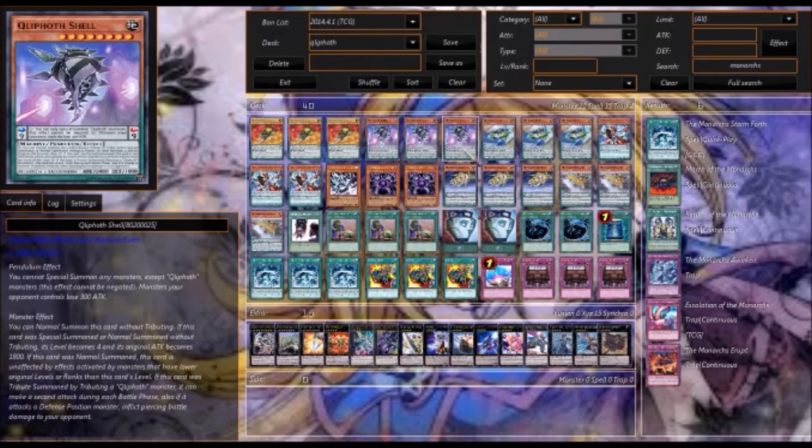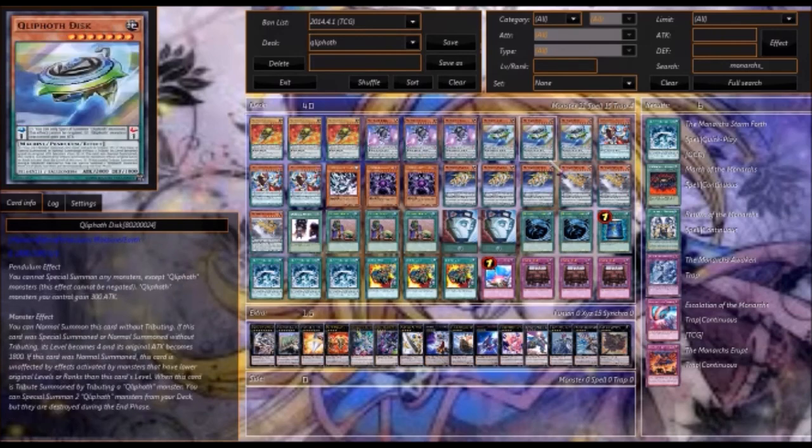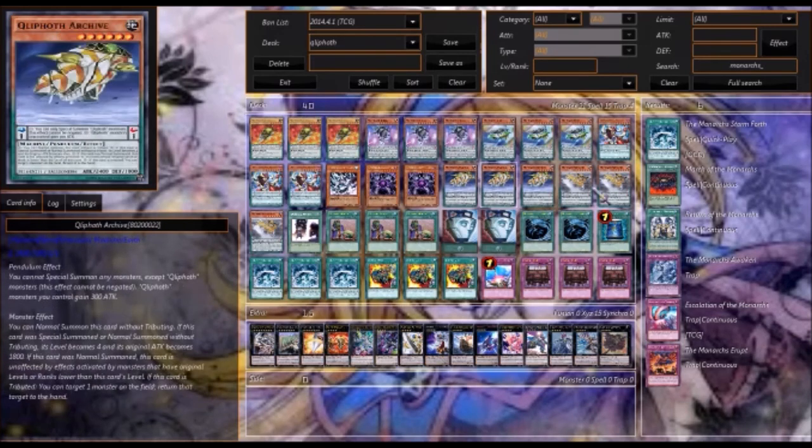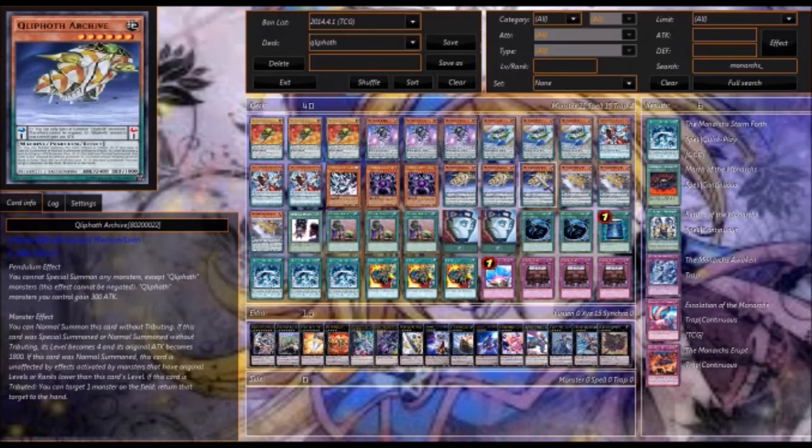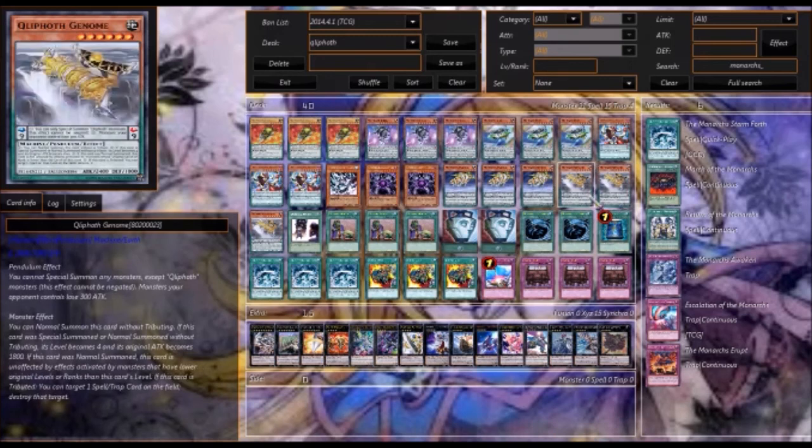I'd really like to see some new support for this deck — that would be interesting. Pretty much it's just about using Quilleth Tool to get out Genome and Archive, then tributing them off for Disk and Shell, doing a huge amount of damage while getting rid of monsters and destroying back row at the same time. I hope you guys like this deck profile — tell me what you think of the deck, like and subscribe, bye!